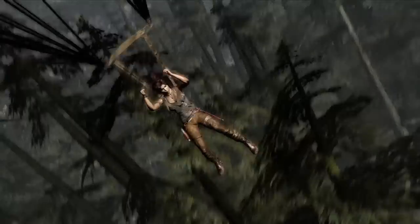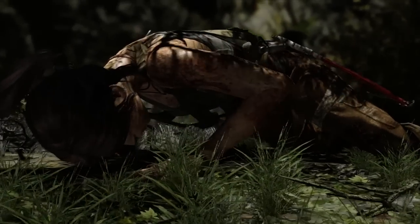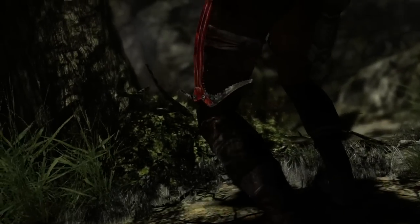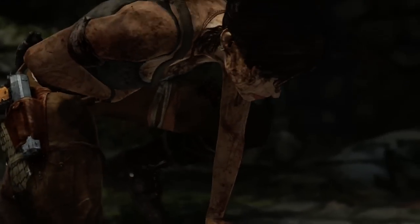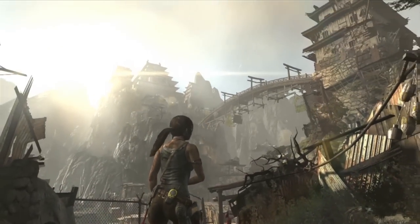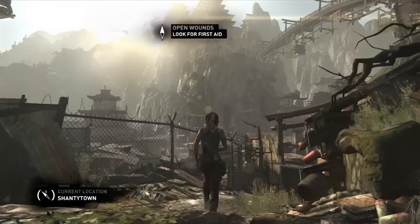Lara has been able to adapt to this turn of events and managed to find her way down the mountain, but is a little worse for wear having gone through a pretty traumatic descent. We're introduced to a new space — this is the scavenger town. Up on the mountain you can see the ancient palace which has been fortified by the scavengers, and that's where Lara believes Sam and the others are being held, so her goal is to make her way into that palace.